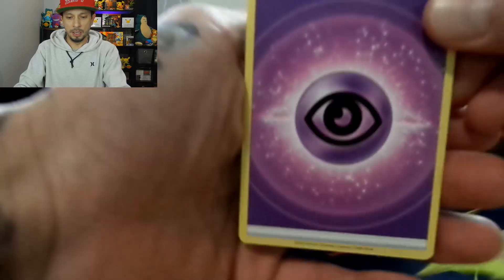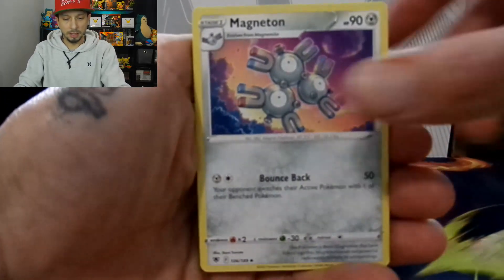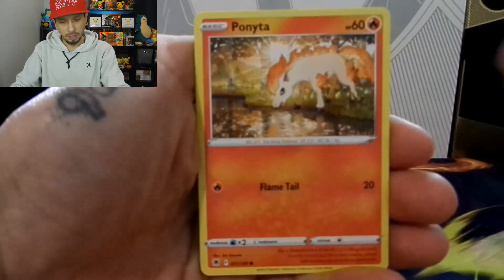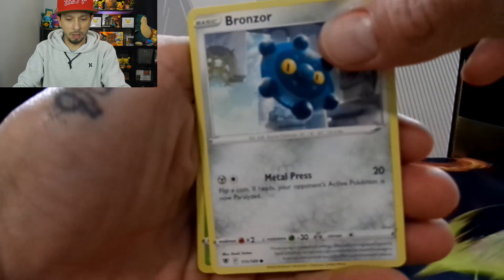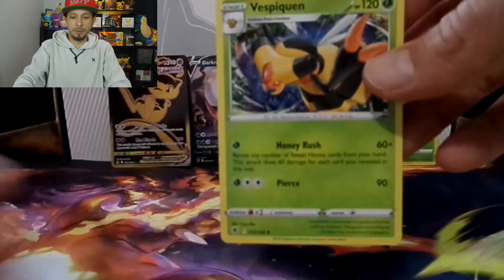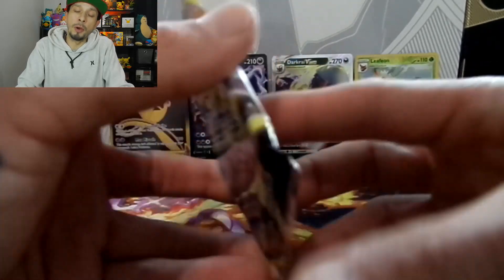One, two, three, four to the front. We have Psychic Energy, Dark Patch, Magneton, Gapjaw Bog, Bergmite, Rufflet, Ponyta, Chatot, Bronzor, Bronzor. Leafeon Reverse Holo — I'm going to put that in the back because it's a nice reverse holo. And we have a Vespiquen non-holo rare. We're past the halfway mark — on to pack five.